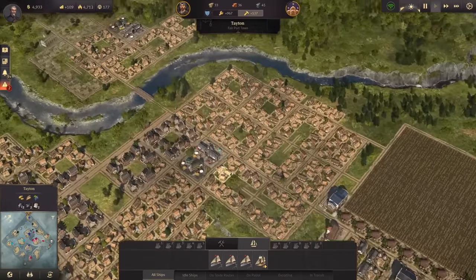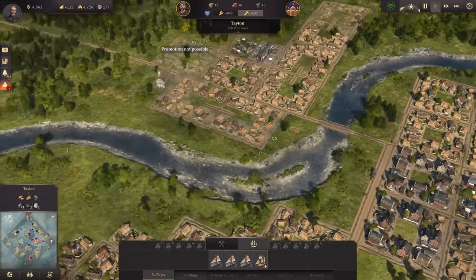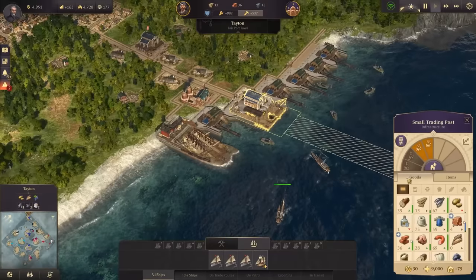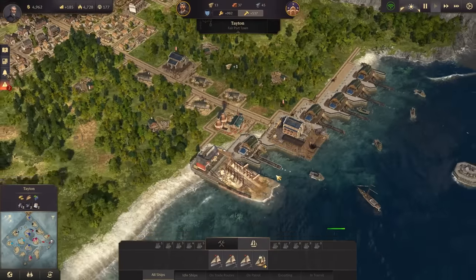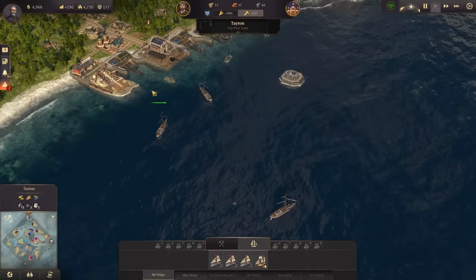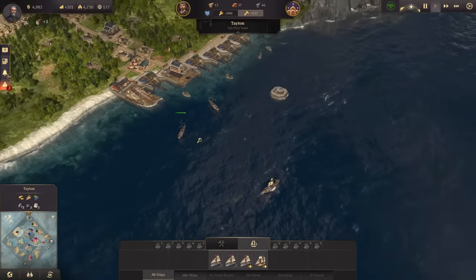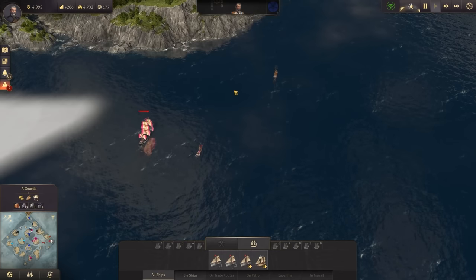Why do we have a money problem? We have schnapps. Another block of houses here. Balance is going up again a bit. It's really tough so far. We have three gunboats now here. I would need a bit more money, and then I could purchase back my flagship, and that would be quite a decent fleet.